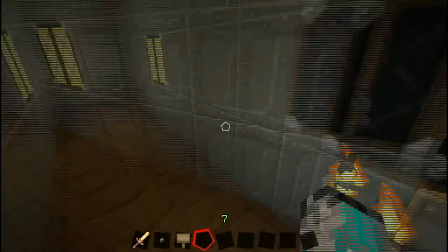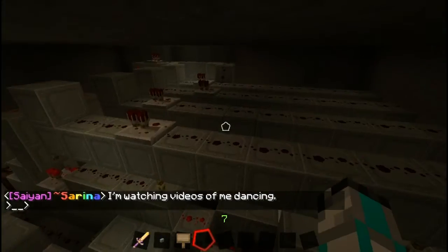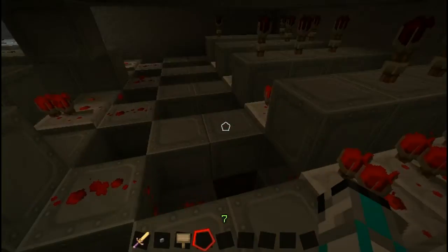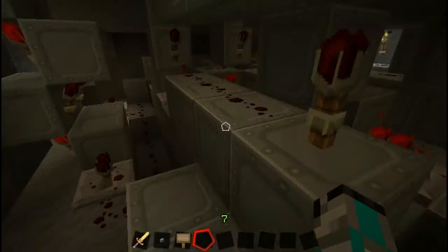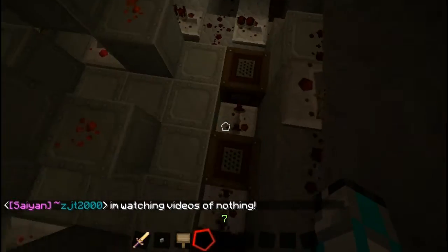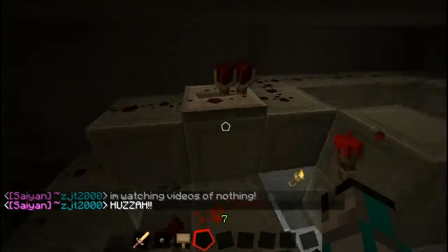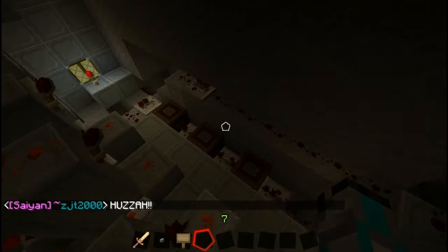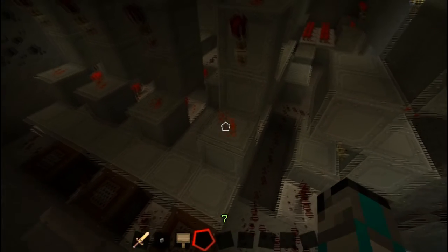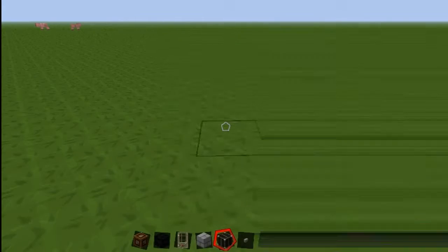I'm going to show you how to make the number lock. Here we are — these are the numbers and then all this stuff. It's quite complicated. This resets it and opens the door. I'm going to show you right now in a flat world, so I'll see you in a second.